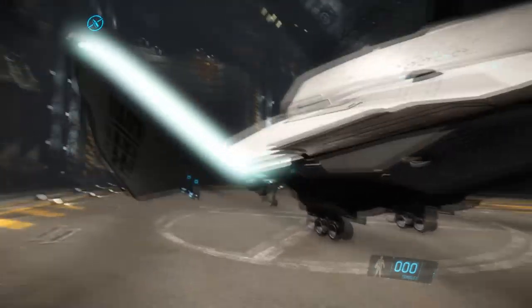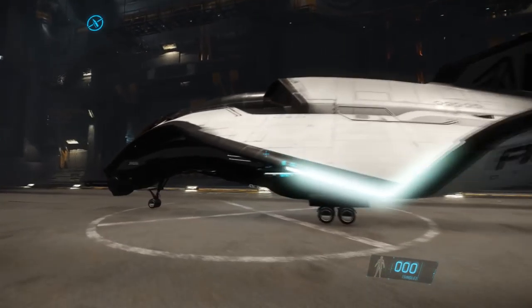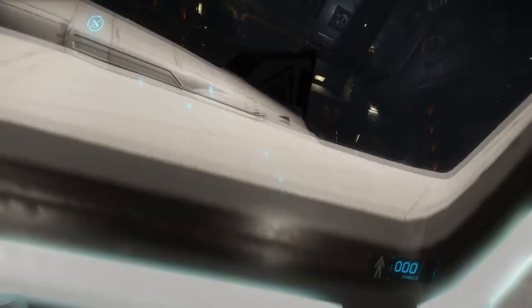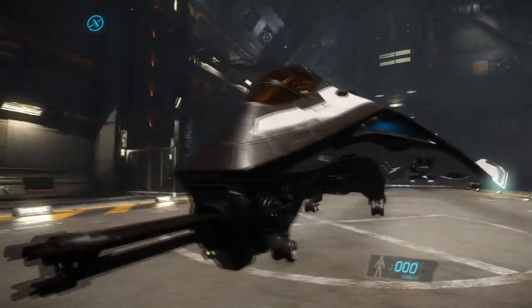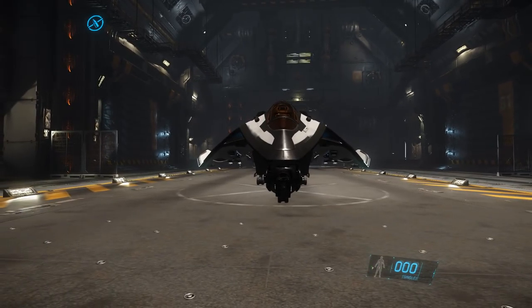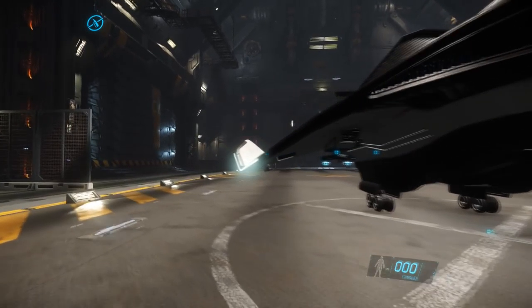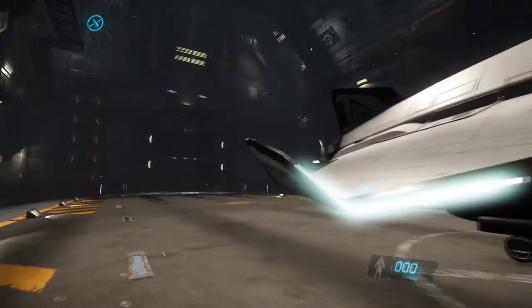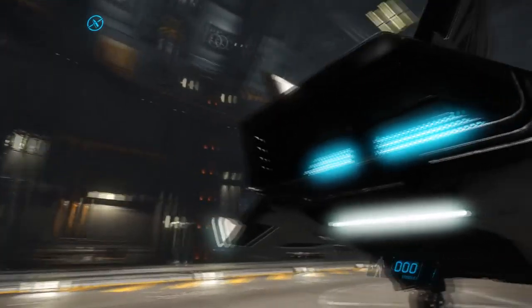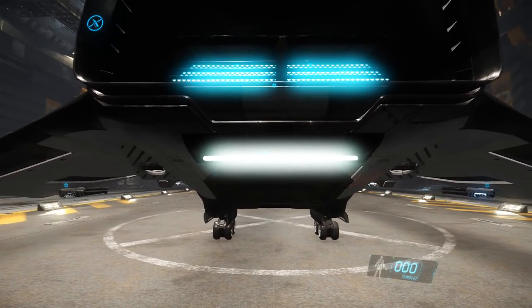I don't even know how to get in it yet. It's really sleek looking. The profile's tiny, isn't it? Someone's going to have to correct me. The Aegis Avenger Stalker - that's the one with the EMP, isn't it?